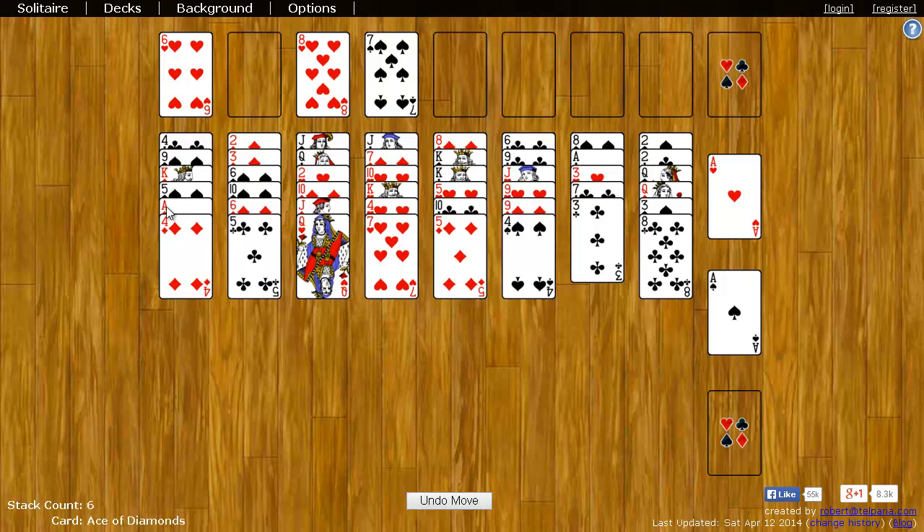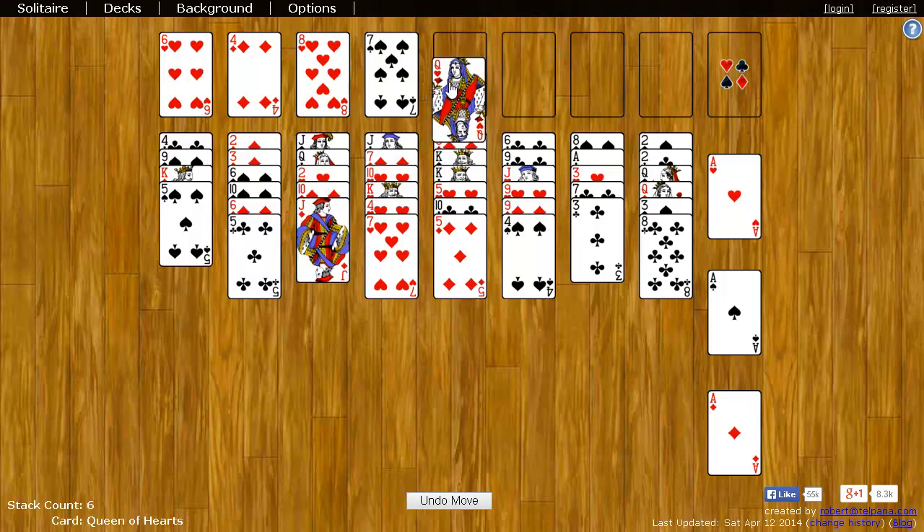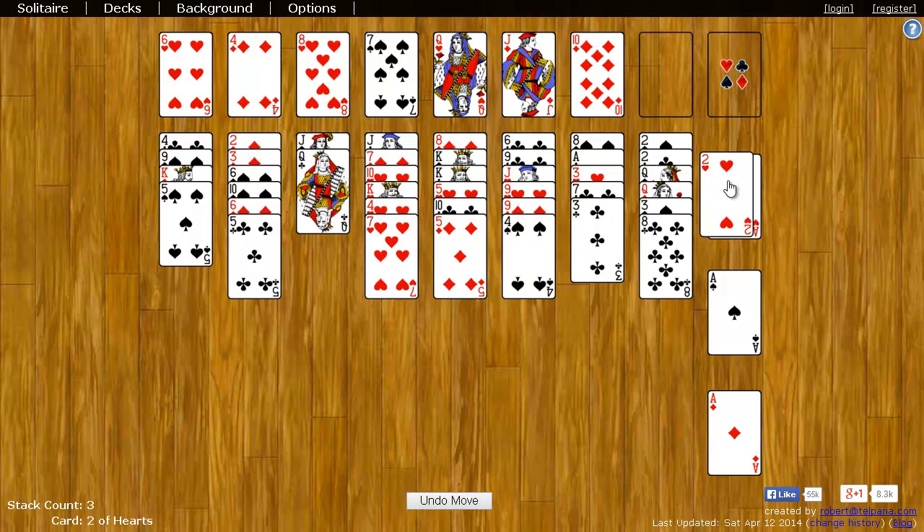For example, I want to put this Ace over here, but I can't get to it because the Four is on top of it. So I can just take the Four, throw it up here, and now I can take the Ace and stick it over here. There's this Two of Hearts right here, which I'd love to put on this Ace of Hearts, but there's three cards ahead of it. So I can just put all three up here, and then I can take the Two and stick it over there.